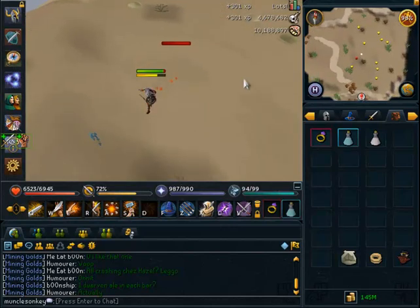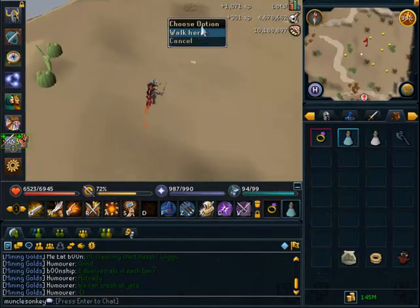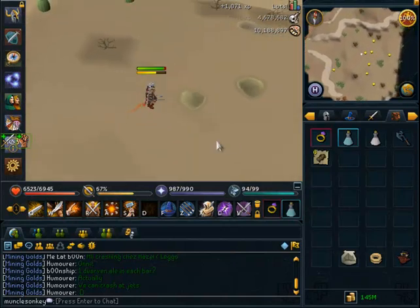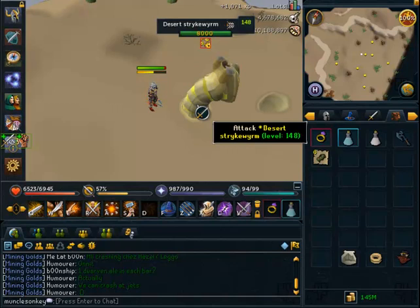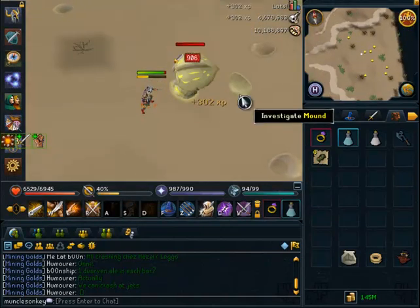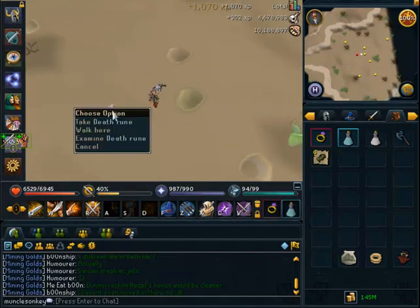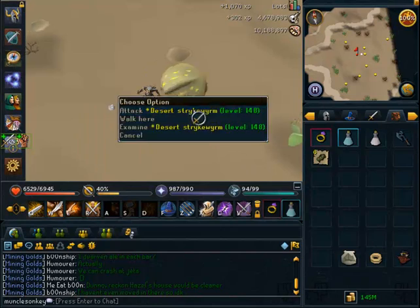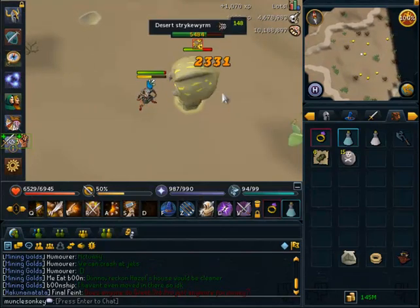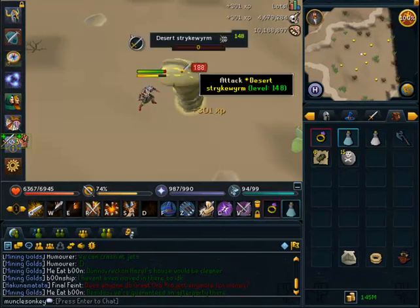Drops-wise they're decent — you can usually make around 400k or so per task. Their special drop is the Focus Sight which is used to make the Slayer Helm, but it's not worth very much on the GE, typically selling for about 100k since they're not very rare and everyone already has their Slayer Helms. They also drop a lot of noted stuff like Potato Cactuses, Yew Logs, and Pure Essence, which is definitely worth picking up as it can add up to a nice amount.